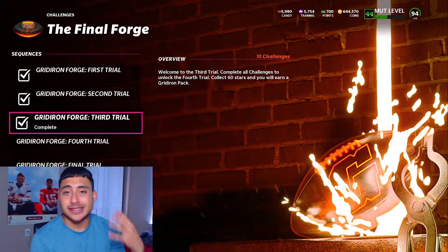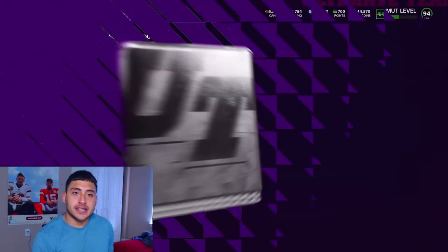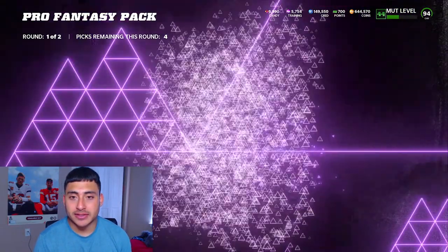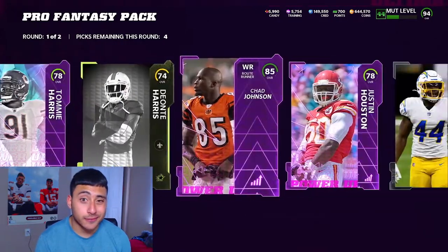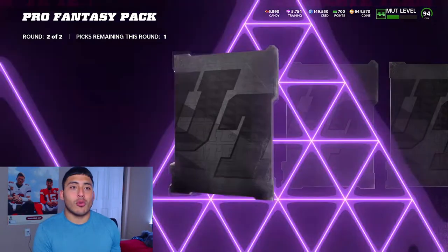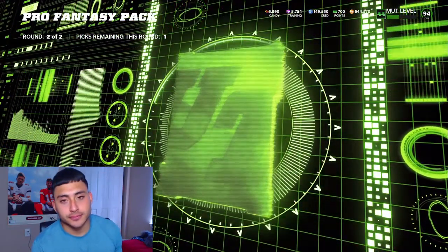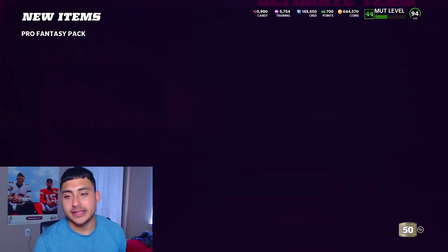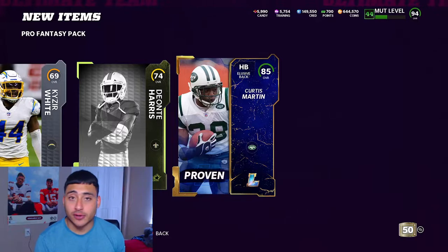Let's open up this Pro Fantasy pack and see if we get something good. I feel like LTDs are really common in Pro Fantasy, but let's just skim right through it. At the end of the day, it is a free pack so I can't complain. We pulled 85, 85, and 84 — nothing great. Thanks EA. Not a bad way to get some free training though.